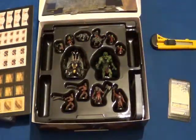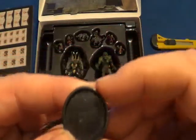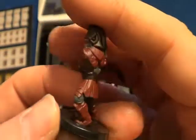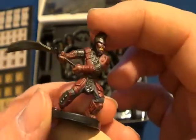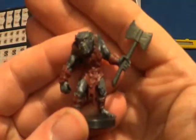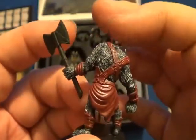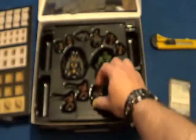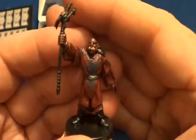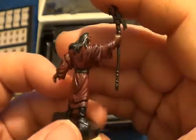Now let's get to the figures. First of all, we get two of this particular model — it is a hobgoblin soldier. And this one is a bugbear berserker. Next we have a hobgoblin sorcerer — there's your hobgoblin sorcerer.